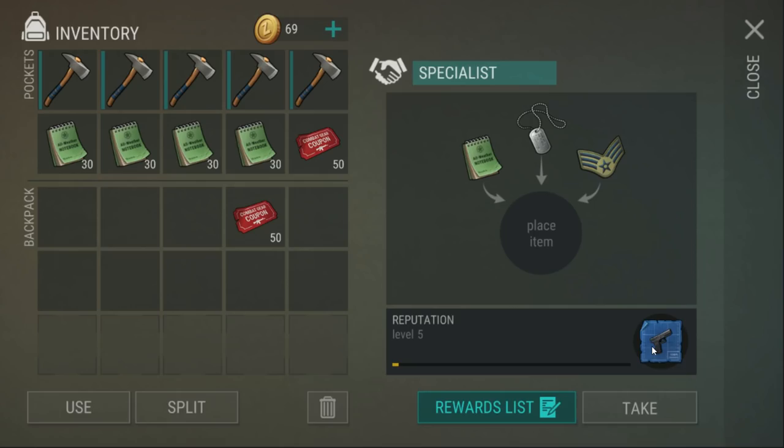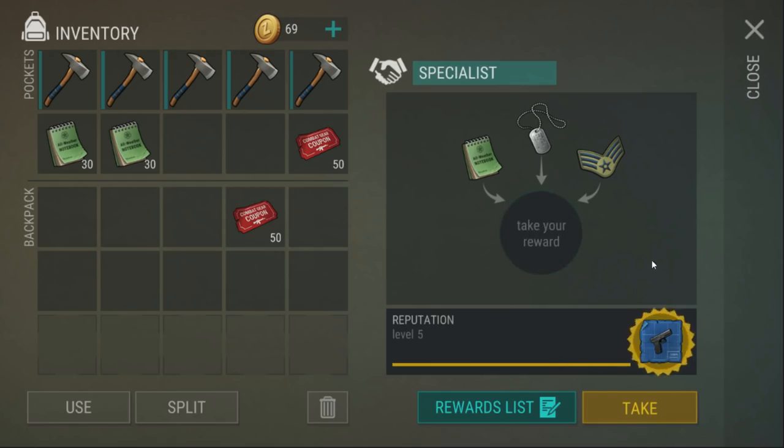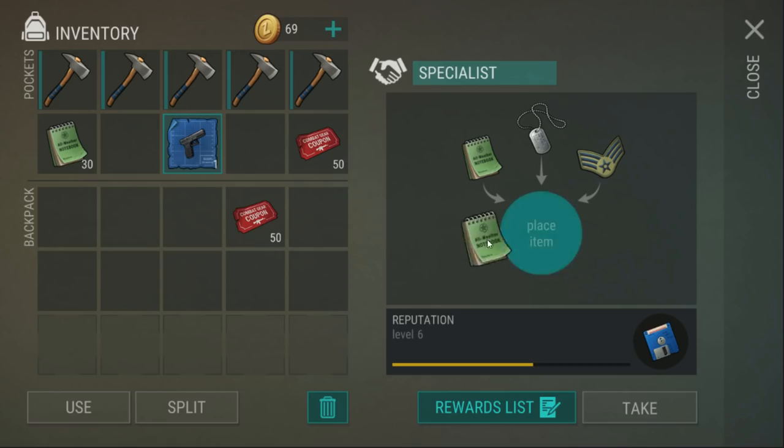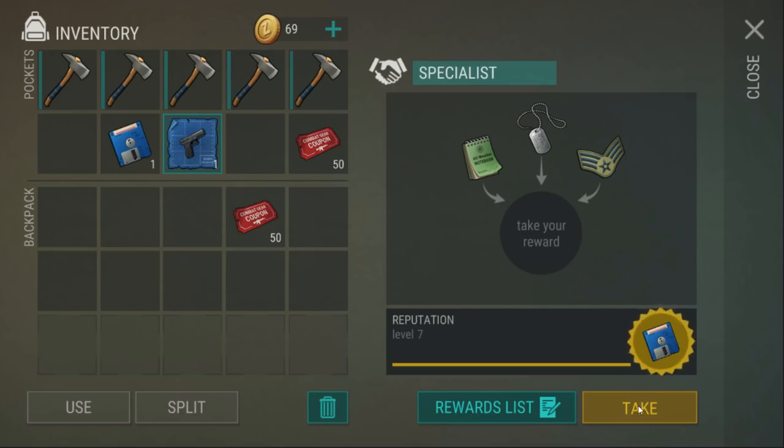I'm up to level five with him. I thought I left two floppy disks in there but it makes you take them. So thirty... I thought a stack of them would get us an entire level. We got an extended magazine blueprint that we already have, another floppy disk, and one more floppy disk. There we go - forty-two blueprints total.